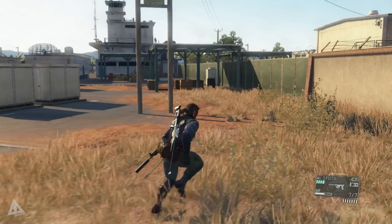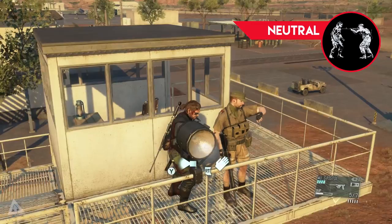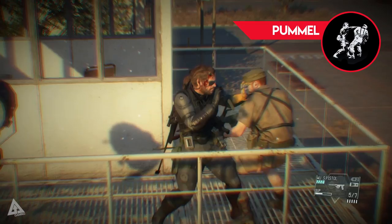To begin with, when you approach an enemy and you are standing within melee range, we're going to call this your neutral stance. From this point you have two main options. You can spam the right trigger or the R2 button to unleash a flurry of up to five attacks, and the last attack will knock out your opponent.